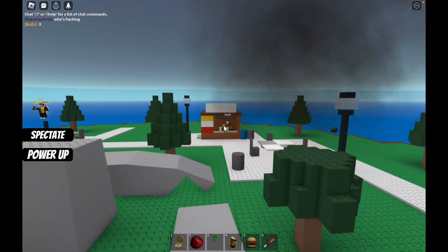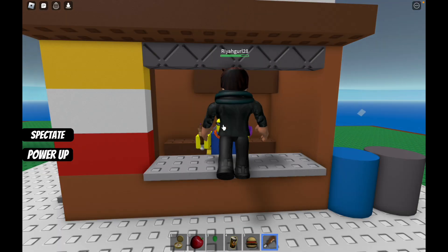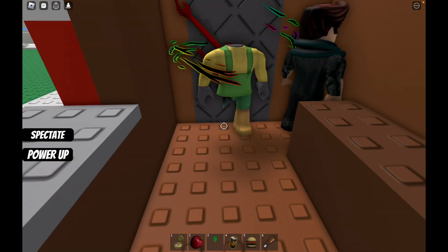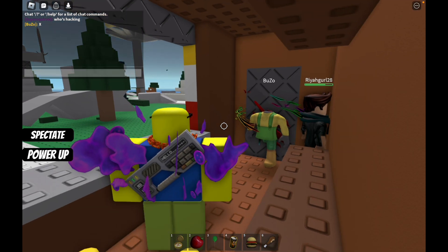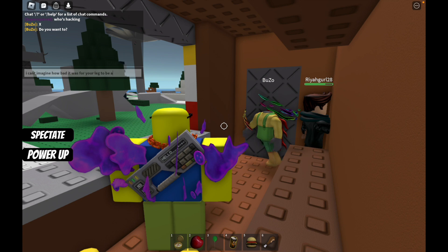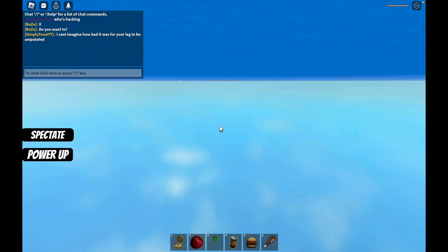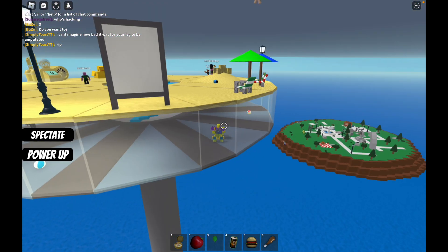Hey guys, would you like a hot dog? We have hot dogs and cheeseburgers and blocks of cola. This guy wants some chicken - have some chicken, man. This guy got his leg amputated - man, what a poor guy. I can't imagine how bad it was for your leg to be amputated. Rest in peace. I'm still traumatized. How did I just fly like that?